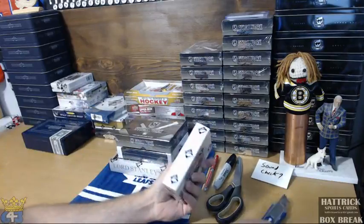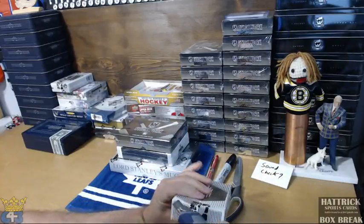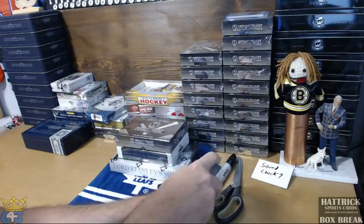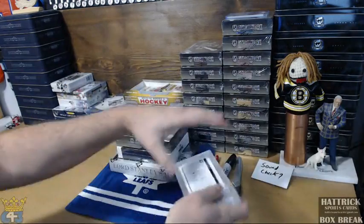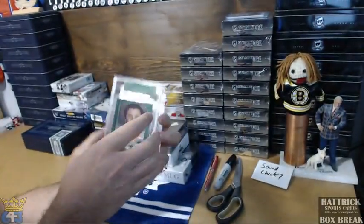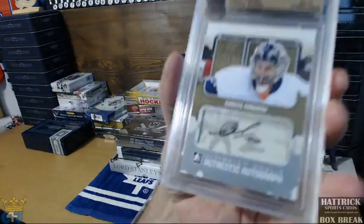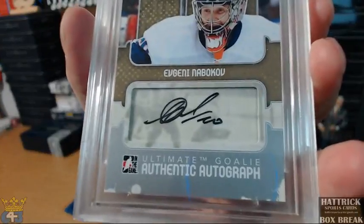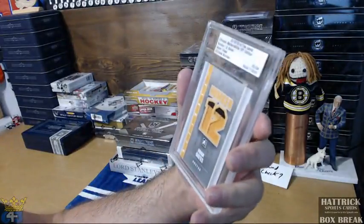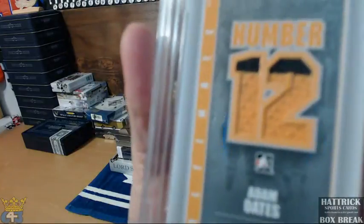Let's start with 12th. No serials on any of this so I'm just going to bust it. First is a base card of Fleury, a 60. And a goalie auto of 19 of Nabokov. And Adam Oates, ultimate number. Game used Boston Bruins jersey at 24.